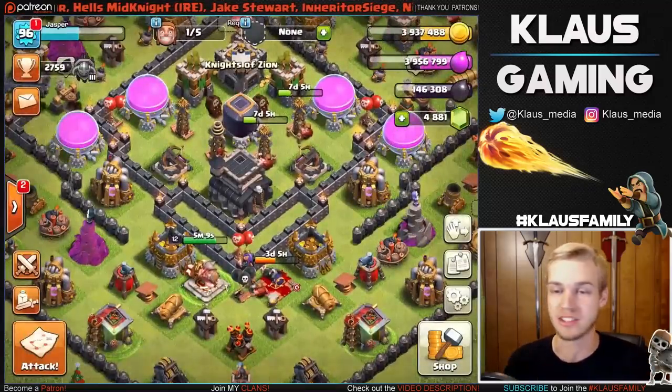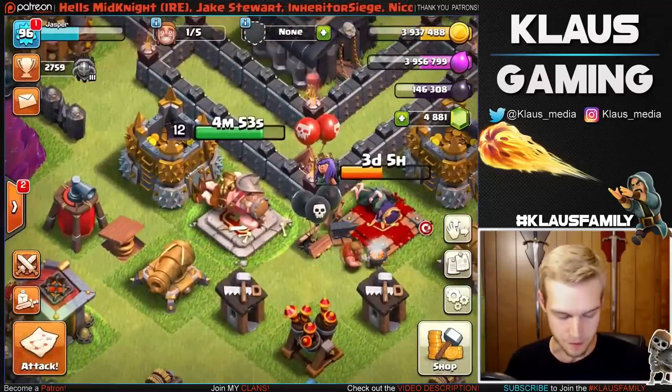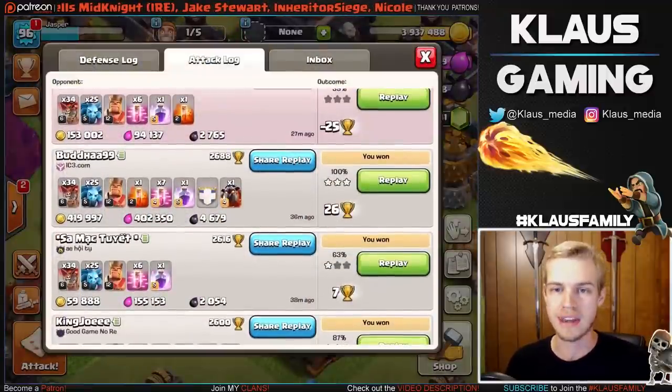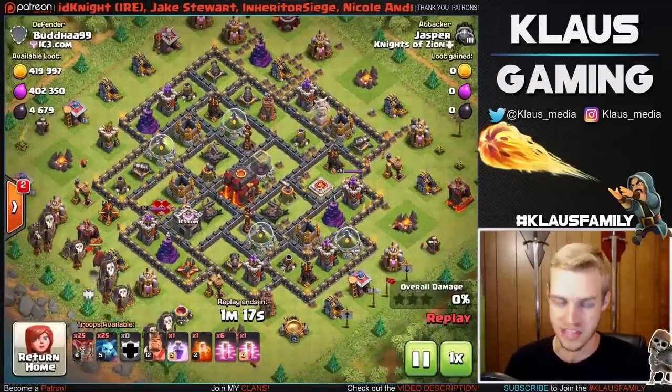I've been finding a lot of that up here in the Master League, and it's been absolutely insane. Now let's check out this attack against Buddha99 with 4,679 Dark Elixir — a good solid 3-star on a dead Town Hall 10, which was just gorgeous.